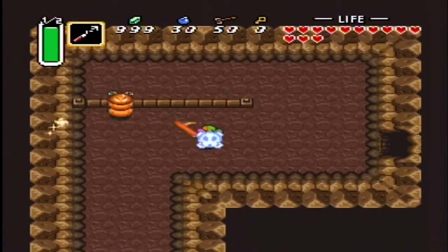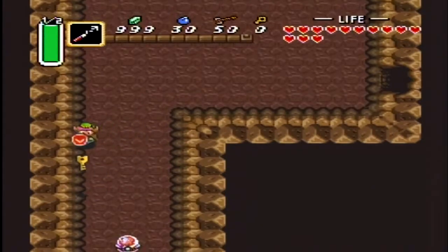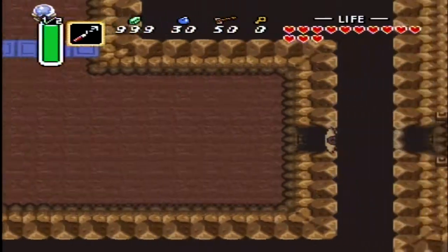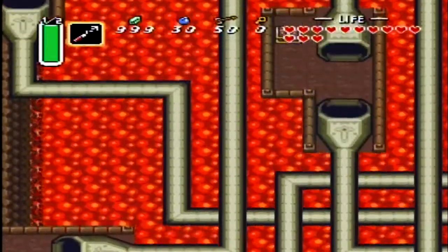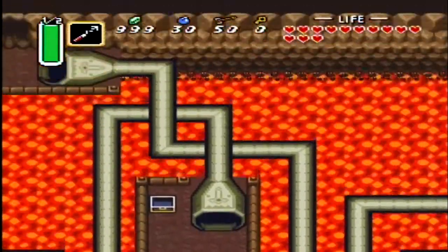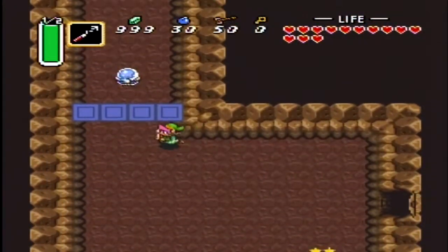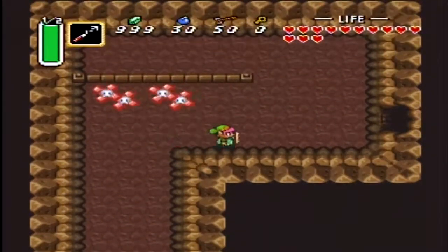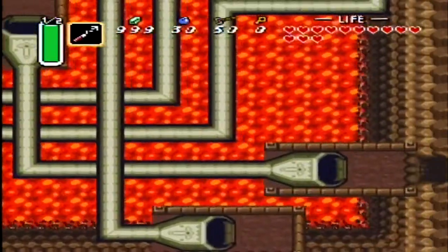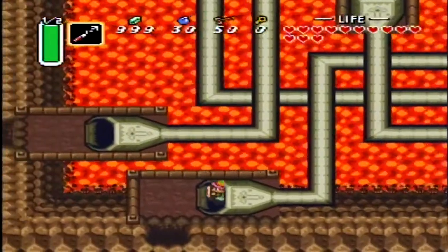Over here, you big bully! You lose! Move fast and get out! And there we have it — the master key! I don't know why there is hot molten rock here in Turtle Rock, but I'm kind of confused myself as well.